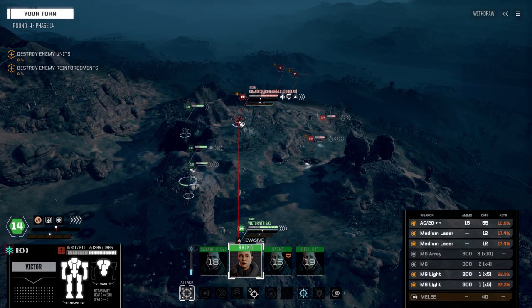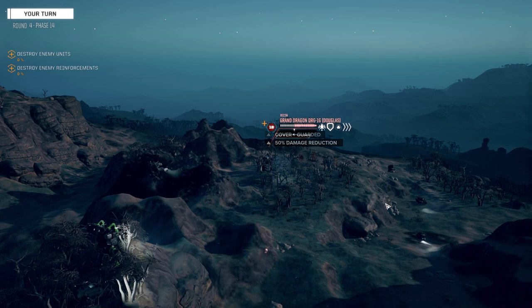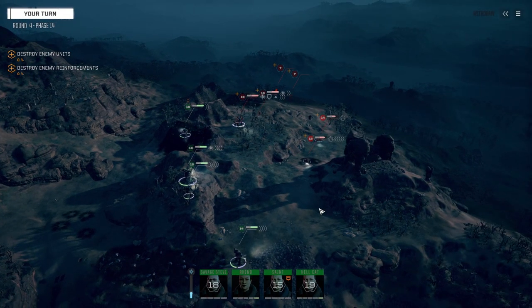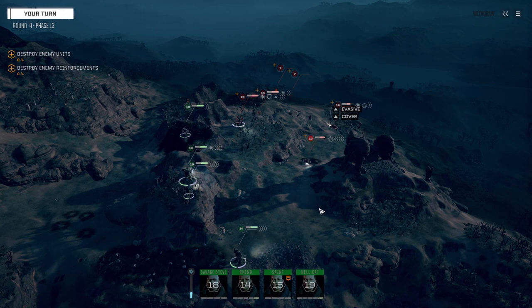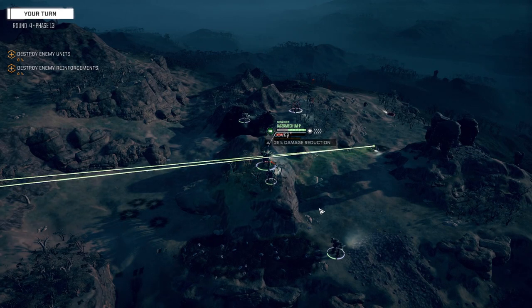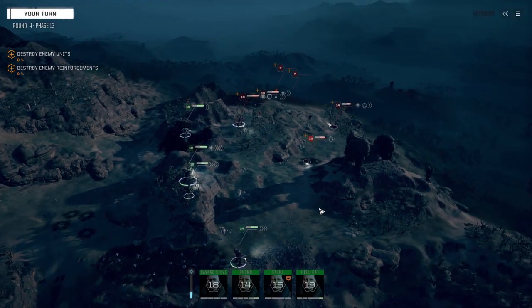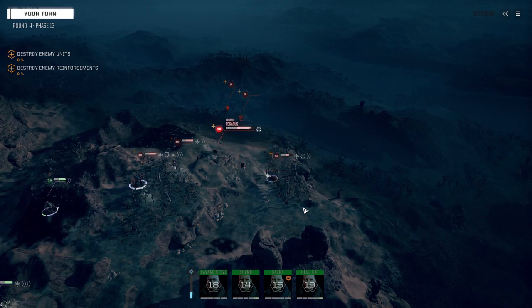Let's get out this way, might as well shoot at something. I should have hit that guy with the Hunchback with everything. Ace pilot, figure out where you're going buddy — think about it, use your brain. Got some good speed, see ya. That's the way to do it if you've got ace pilot.